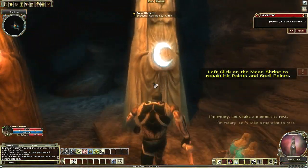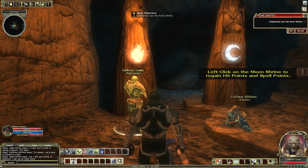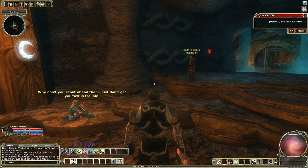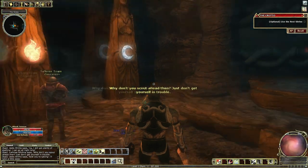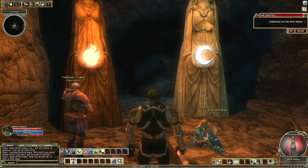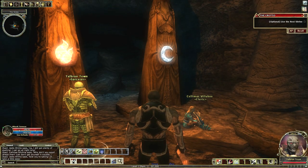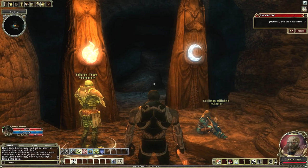I'm weary — let's take a moment to rest. The one on the right with the moon is a restorative shrine. What that does is allow you, when you find one, to rest at it and gain your hit points and spell points back. It does take a little time, so if there are enemies around you might want to dispatch them first. The one on the left is a resurrection shrine — when somebody goes down, you can take them to it and bring them back to life. Depending on the difficulty, the restorative shrine takes longer to be used again, and sometimes you can only use it once.